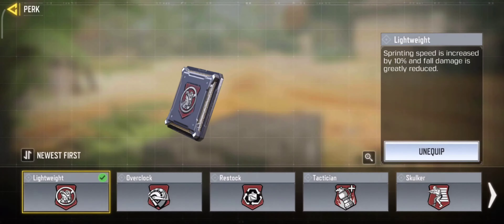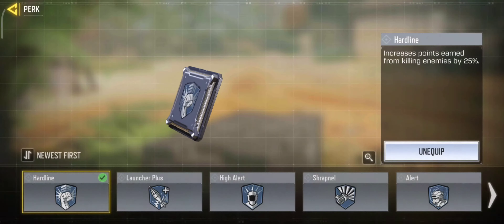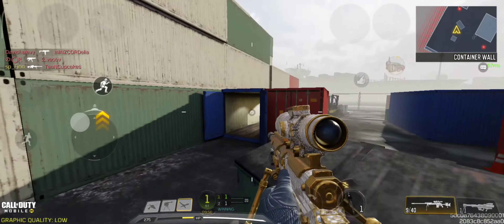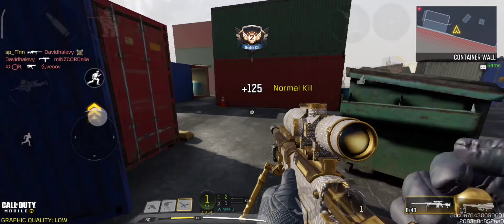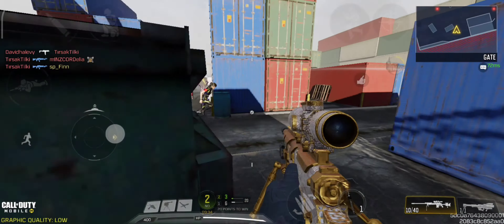Remember also to equip 3 perks: Lightweight, Cold-Blooded, and Hardline. These perks will give you extra speed, invisibility to the enemy's scorestreaks, and extra points to deploy your own scorestreaks in case you want to finish the game faster.